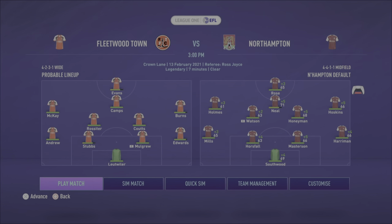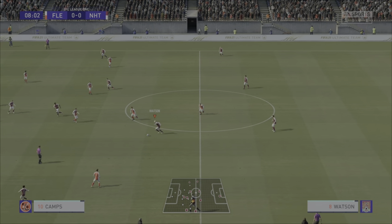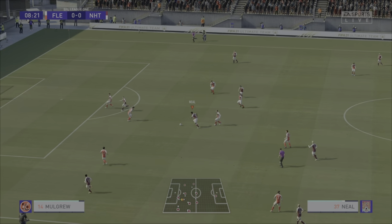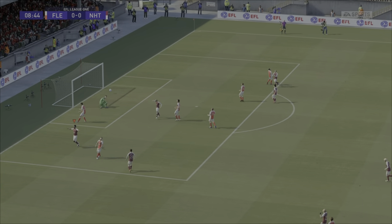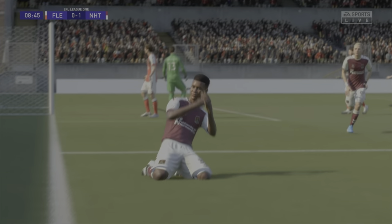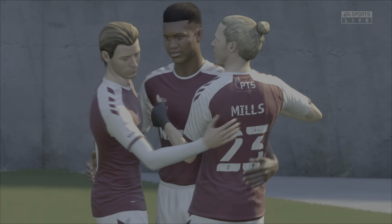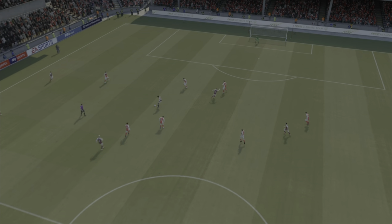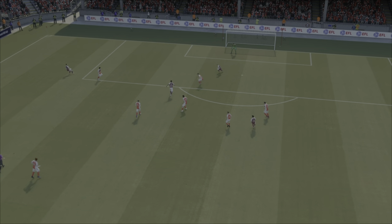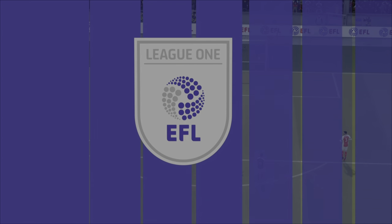Fleetwood now. It's Southwood, Mills, Horsefall, Masterson, Harriman, Hoskins, Honeyman, Watson, Holmes, Neil, and Danny Rose. Horsefall with a sure free kick. Watson into the path of George Neil — he's always going to look dangerous. Look at that from Neil, George Neil — yes! The wonderkid strikes again! Doesn't take long. That little take and then smashing it past the goalkeeper before he can even react. It's 1-0.